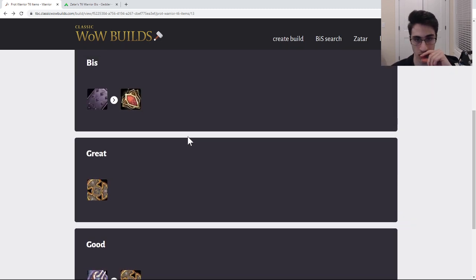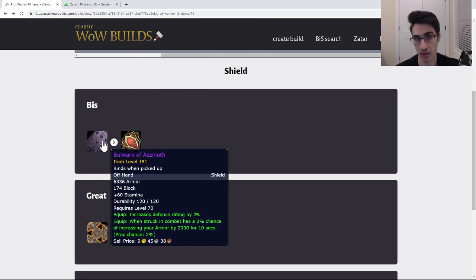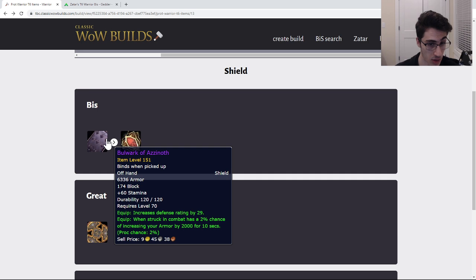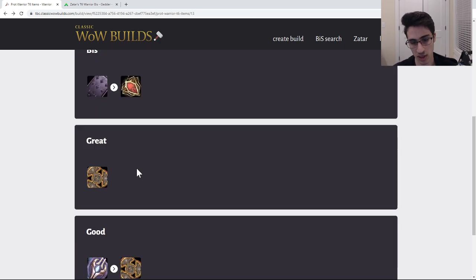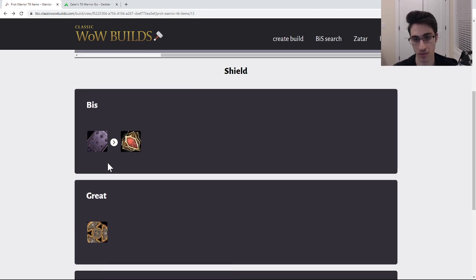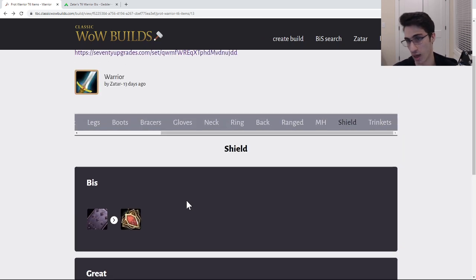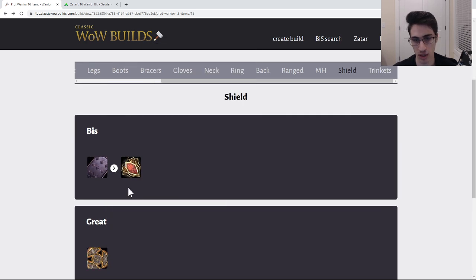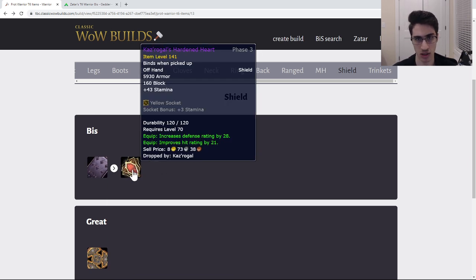For shields, the best shield is the Bulwark of Azzinoth, but the Kazrogal shield is very good and can even be better than the Bulwark in some sets if you need the hit. I prefer the higher armor and higher block of Bulwark of Azzinoth, but the Kazrogal shield is a great option if you need hit, and even without needing hit it's still better than previous phase items. I'm probably just going to let our paladin have Bulwark and hopefully get the Kazrogal shield myself.